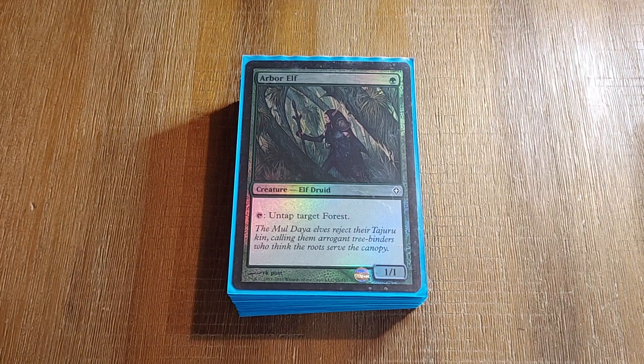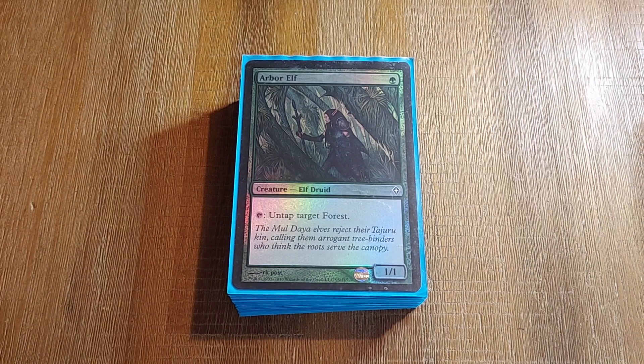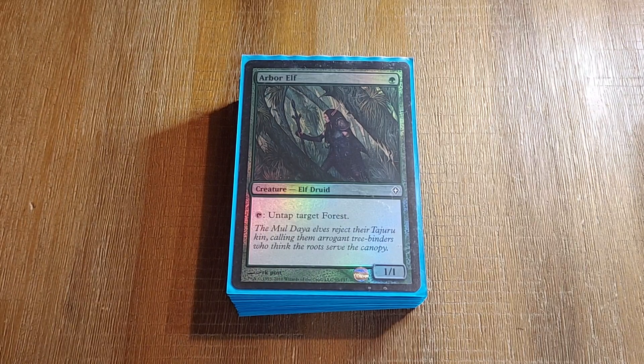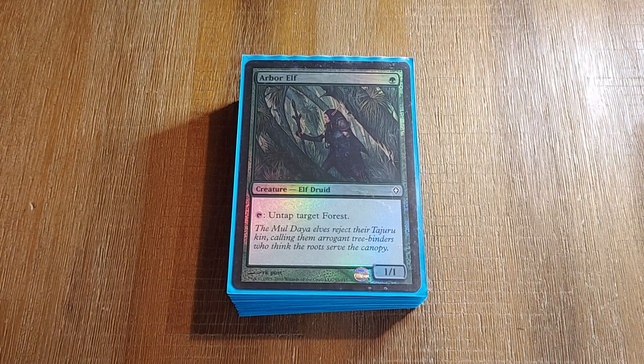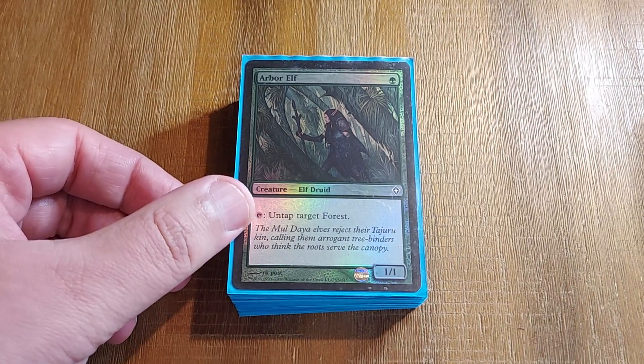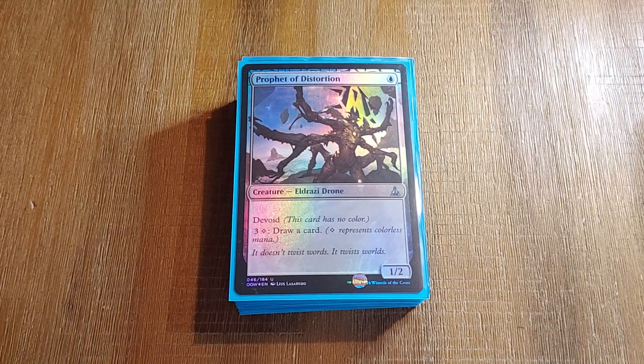Top-tier players on the database don't run Neoform in their decks. You can't special summon the Gilded Drake and take the Magda player off of Magda, so it doesn't go 7-0. Can a top-tier player build without Neoform? I don't know, dude. The power of Neoform is really, really good.